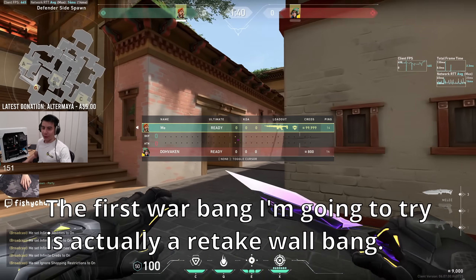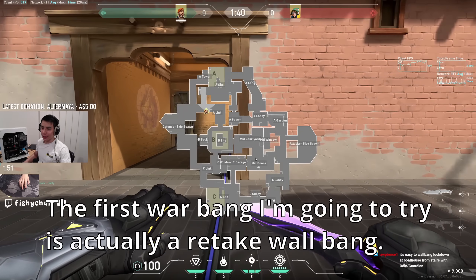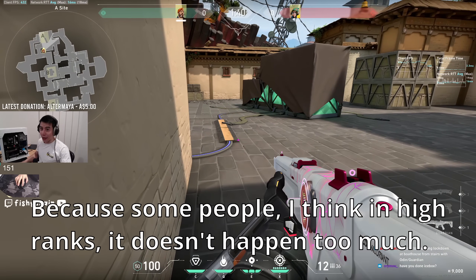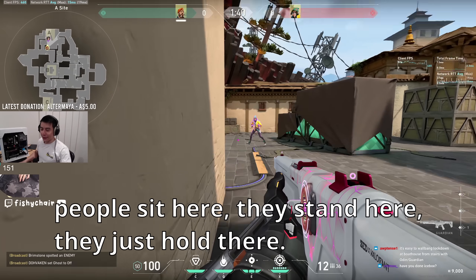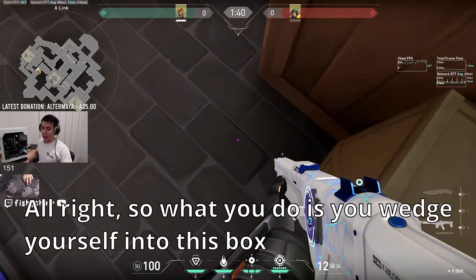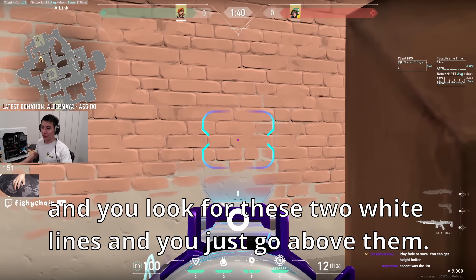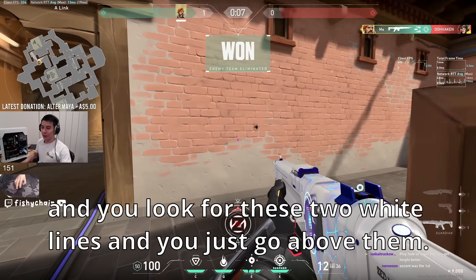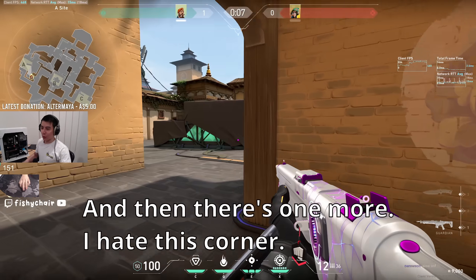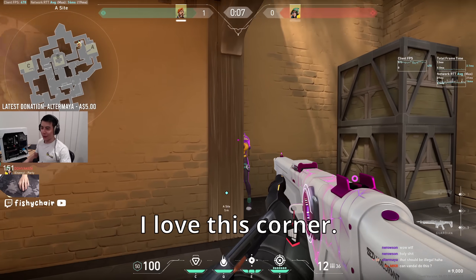So the first wall bang I'm going to try is actually a retake wall bang. Because in higher ranks it doesn't happen too much, but I definitely have gotten kills where people sit here and just hold there. So I want you to get a Vandal and hold here. What you do is you wedge yourself into this box and look for these two white lines, then go above them, and that should do the two tap. And there's one more — I hate clearing this corner. This corner is so hard to clear.